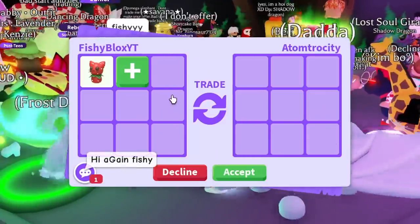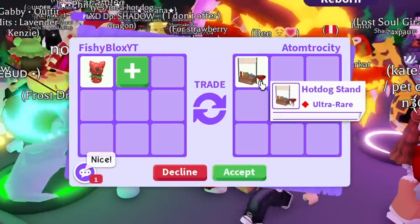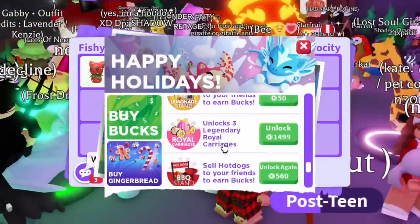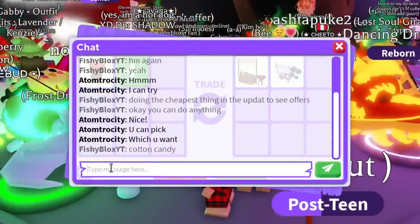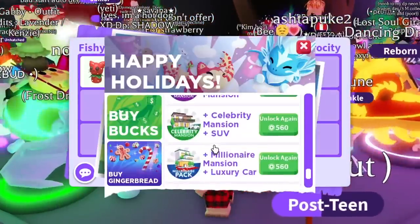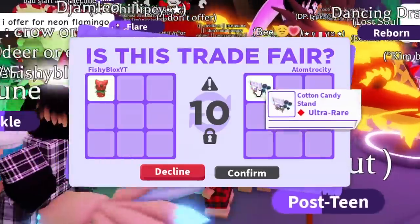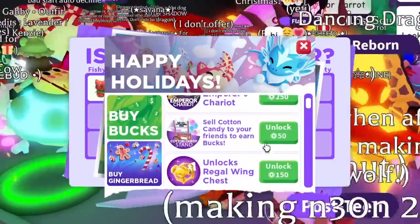Comment below — do you think I'm gonna get good or bad trades? We just got offered a hot dog stand and a cotton candy stand. I think they cost around 30–50 Robux. They're asking me which one I want — I'm gonna say cotton candy. I love when people do that. Shout out to adam atrocity — we just got a cotton candy stand, which is 50 Robux. That's a decent trade!